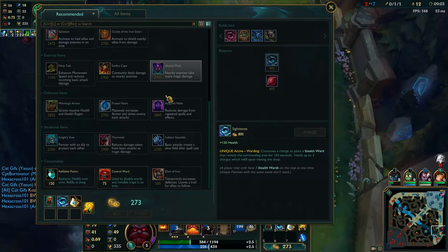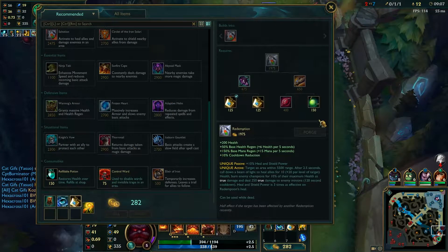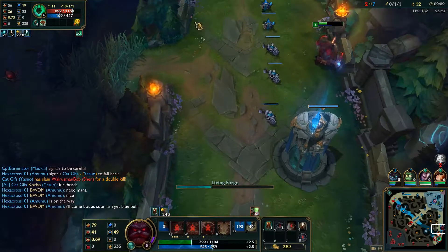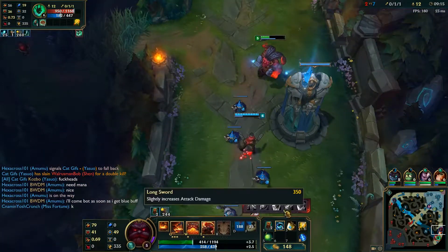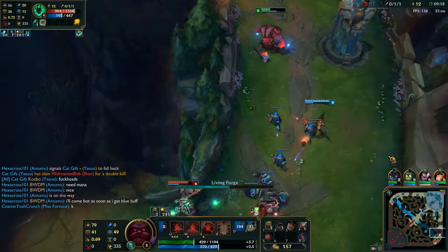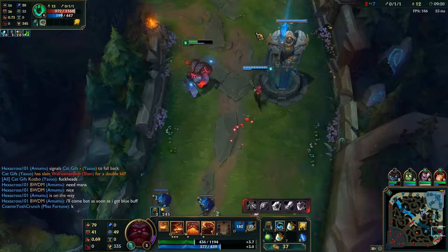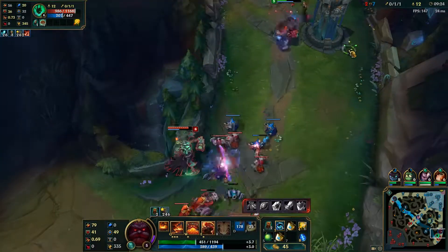Ornn has three passives. First is Living Forge. Ornn can forge his own items anywhere on the map as long as he is out of combat. He takes four seconds to forge each item, and recommended items are shown on the forge menu above the inventory. However, taking any damage or entering combat will interrupt the forging process, so it's best to do this when safe.